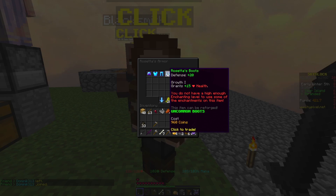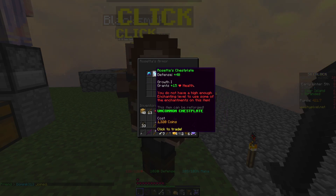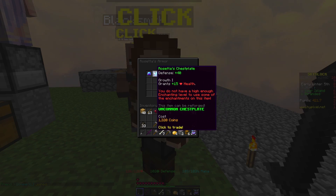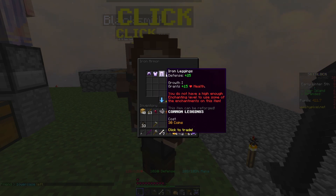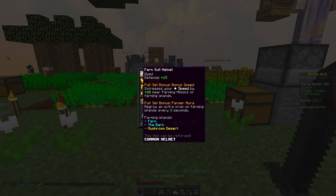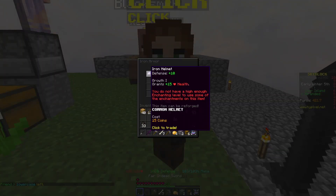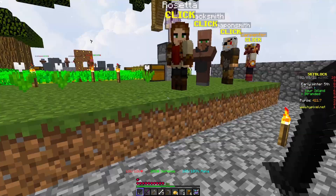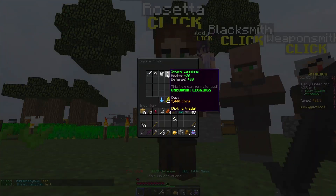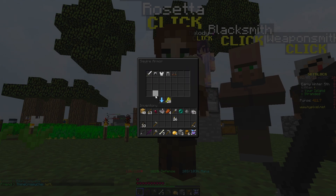Rosetta's set is like a couple thousand coins. It comes with Growth 1 for some reason, and about the same defense as my current armor. Full iron is 10, 30, 25, 10. Mine is actually better than full iron armor, so that's good to know. Although this comes with 60 extra HP off a Growth 1, and I actually almost want it — that's the sadness of it. That looks pretty good, I think that's probably something to aspire to.